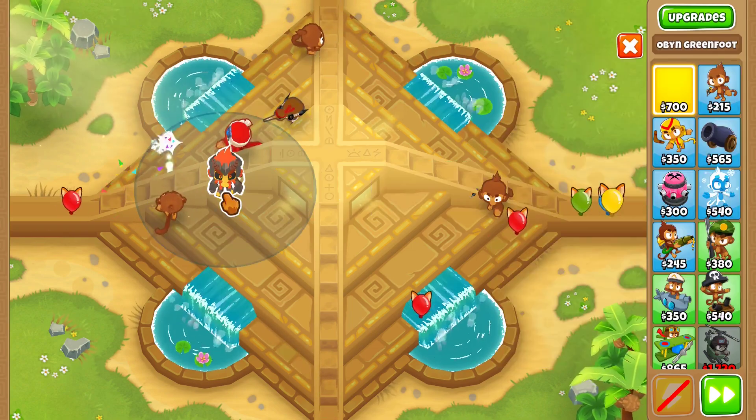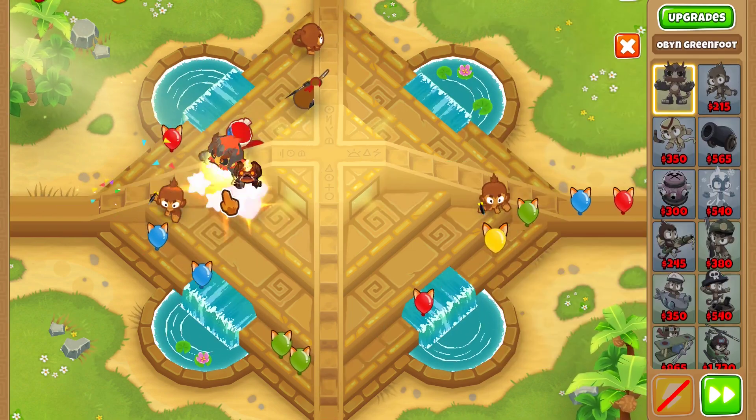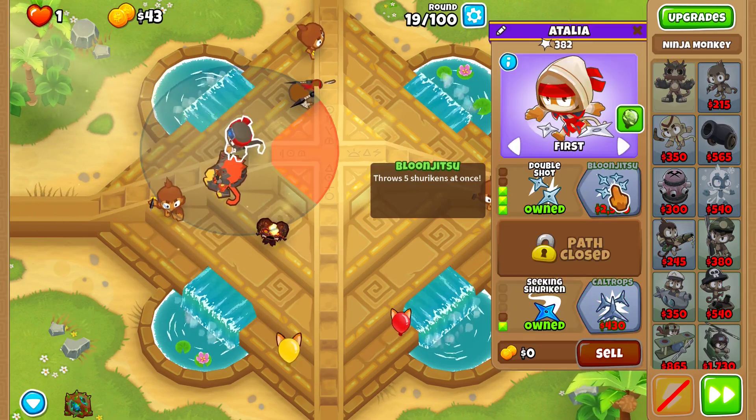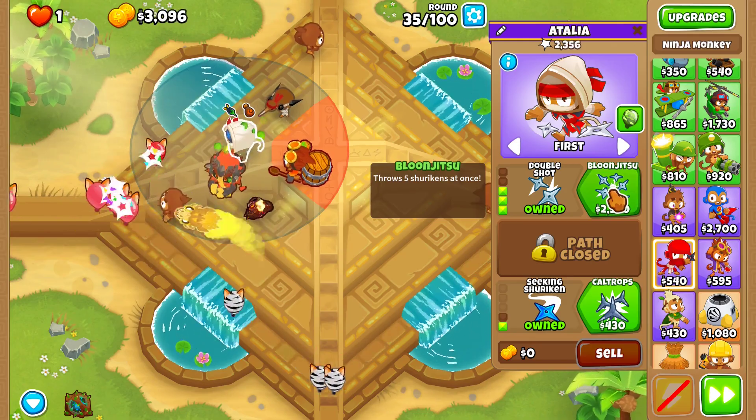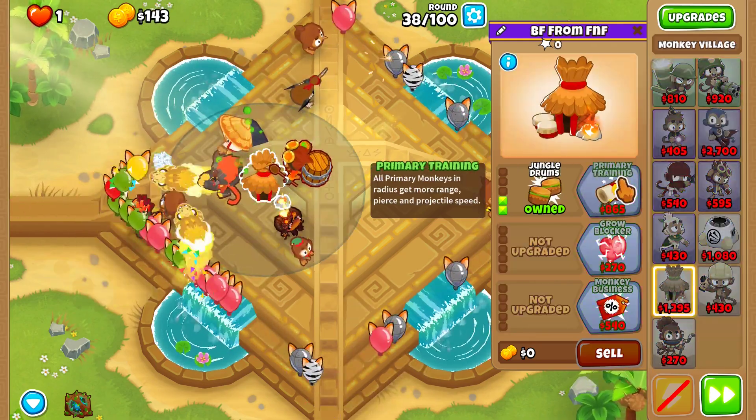Place it down right here and upgrade your ninja monkey to double shot. Get yourself a 3-2-0 alchemist right here, upgrade your ninja into Bloonjitsu, and then get a 2-0-0 village right here.